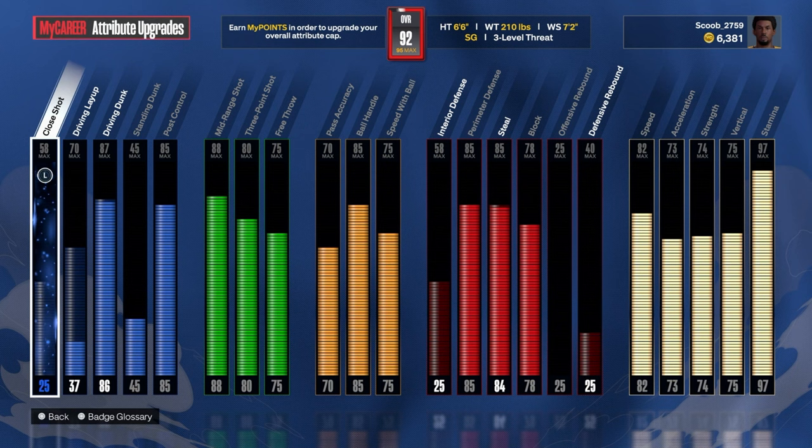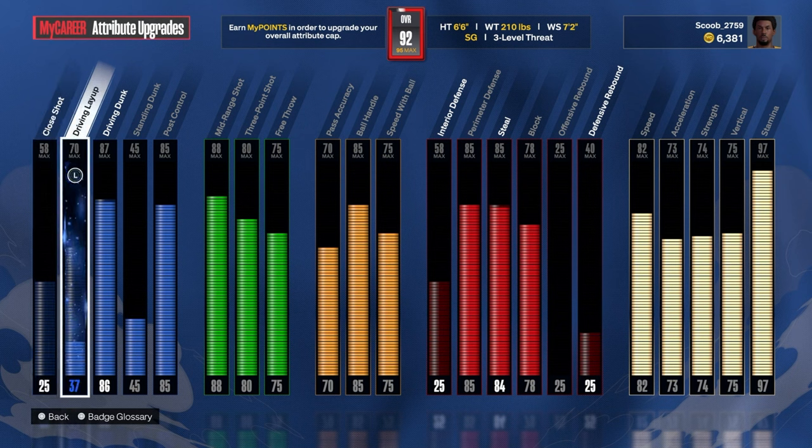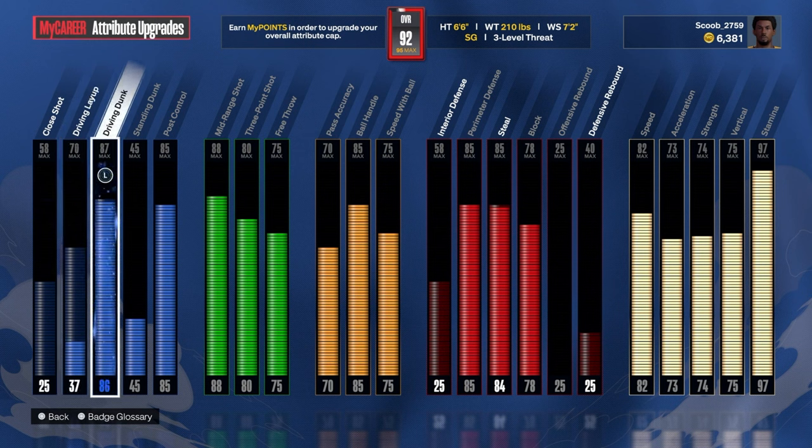Here are the attributes. Finishing: 58 layup goes to 70, but I'm at a 37 — I can make it at a 37. You just have to have an open layup, open lane, make sure you take good shots. My dunking goes to an 86, but it's an 87 — I'm dunking on people as you see in the highlight clips.